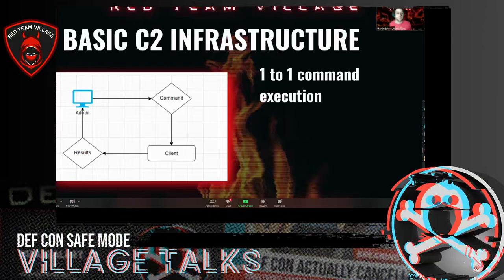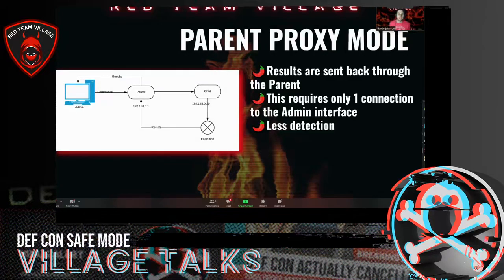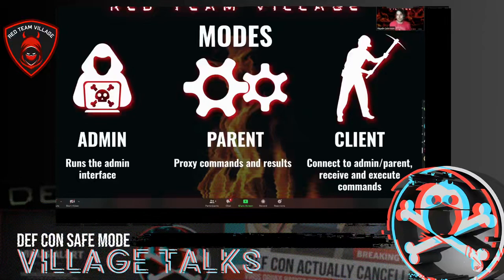The basic C2 infrastructure: the admin sits in the cloud and connects to the infected machine. With adversary emulation I really wanted to allow CTI analysts or people who are learning to test the environment on lateral movement or if one or more systems are infected. The parent proxy mode sits in the middle, receives the commands and forwards them to the child — it's sort of a daisy chain that adds a bit more complexity or functionality for testing.